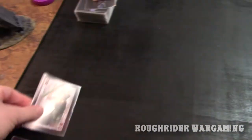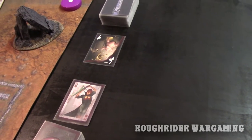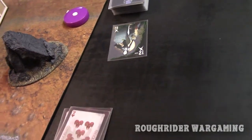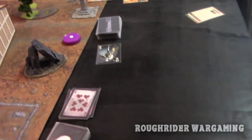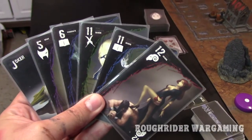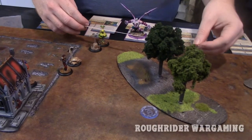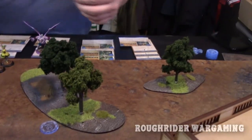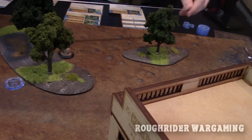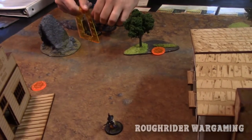Flipping for first turn — okay, you take the first turn. Should we draw our hands first? Initiative for turn one: seven. I will not soulstone — you go first. Activating this Dove: it has Flight and 10-inch movement, going over here. Activating the Wastrel — he's going to walk twice and then go Defensive for free since he only took walk actions.